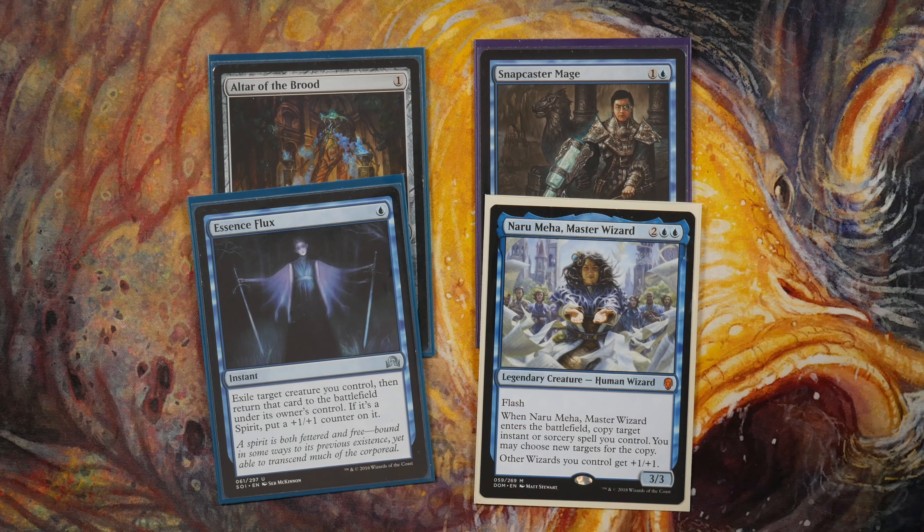Obviously you're not going to search it unless you necessarily need it. I thought it was jank, and then I played it and won so much with it. I think it's an excellent addition to this deck. It's one blue mana. You drop an Alter of the Brood, nobody cares — you're not going to know what that does. But we're slowly building the pieces to eke out a win. Instead of seven mana, we only need five.